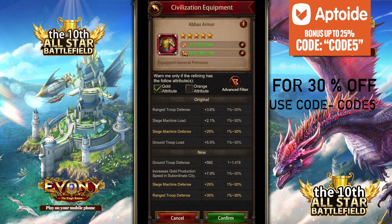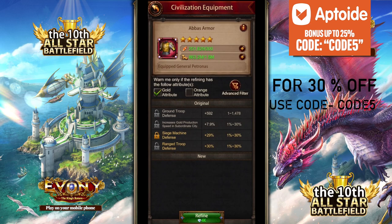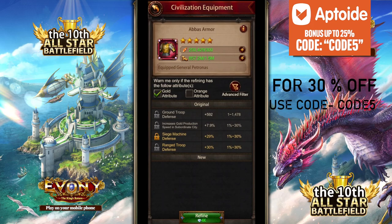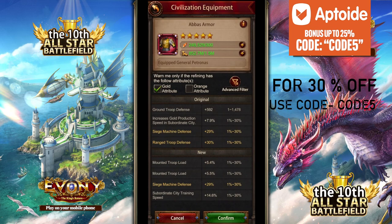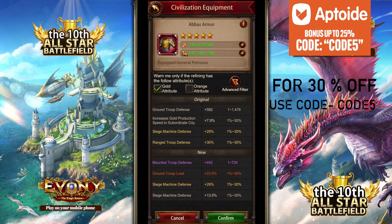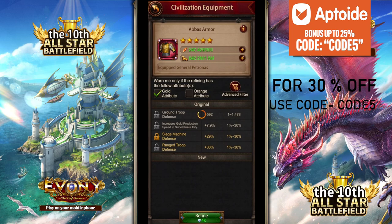30% range troop defense — that's the cap for range troop defense, but I'm putting this on a siege general, so it's worthless here. Even though it's tempting, I won't lock it. I'm still looking for siege defense. Range troop load — it's a gold refine but I don't need loads, I need siege defense. You have to choose what you really want your equipment to have. Even though I got a 30% roll, I'm not locking it because it's worthless on a siege general, even though it's fully maxed refined. It might raise your equipment power a little bit, but it won't help in PvP.